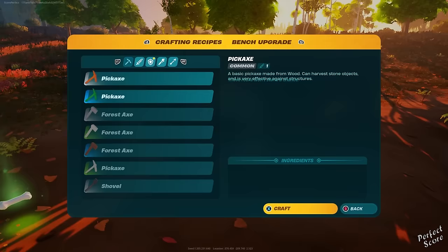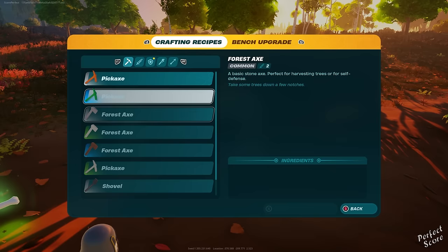In order to farm the materials I just named you will also need a rare pickaxe. I recommend that you bring two of them because even though the durability is quite good, you will be farming a lot.